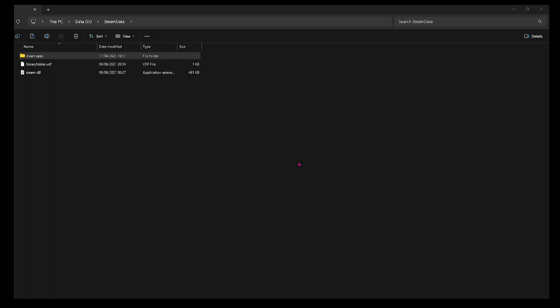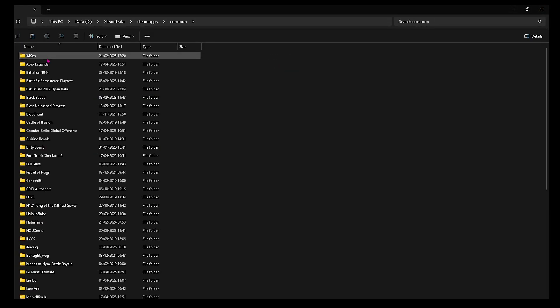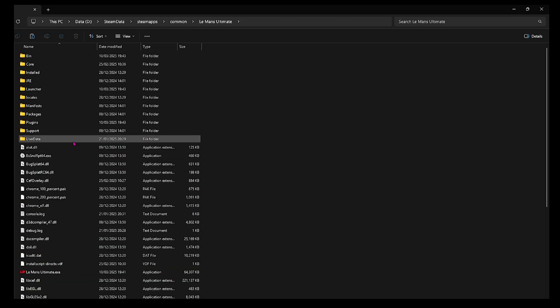Then go to the file called settings.json. I'm going to put the location in the description also. It's in your Steam data folder: Steam Apps, Common, Laman's Ultimate, User Data, Player.